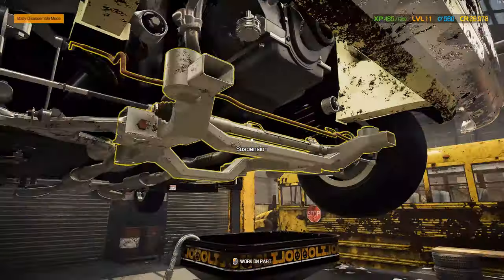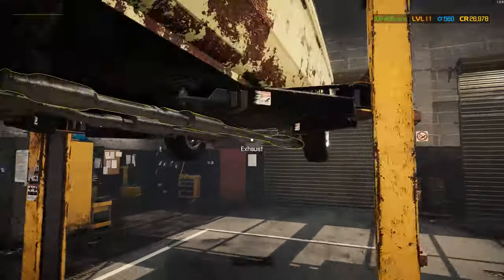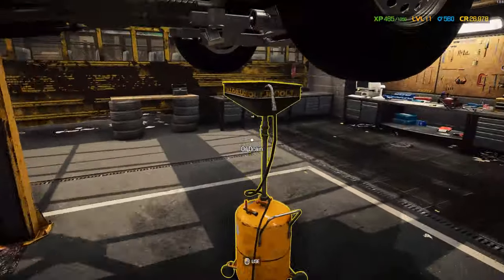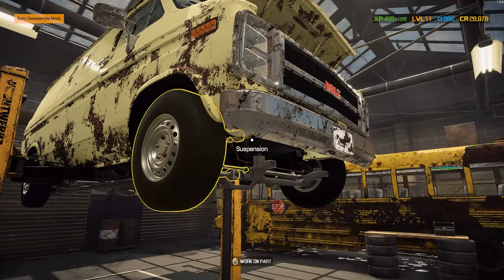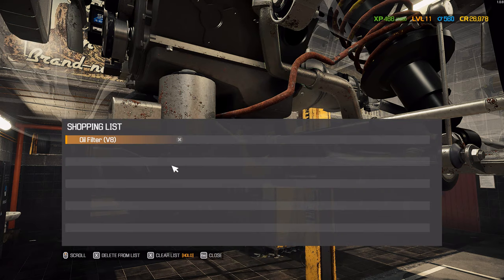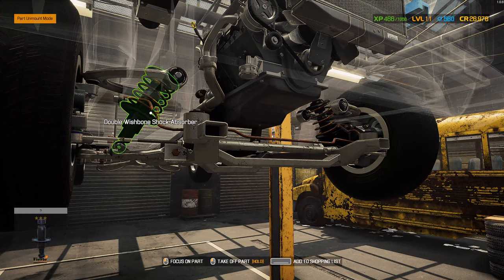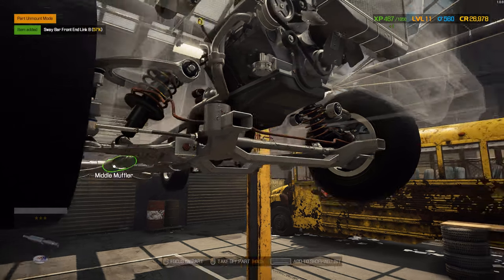Wow, look at that suspension. It's like a double wishbone up here. It's a solid axle with leaf springs at the rear - but then again, it is supposed to be a van to carry heavy stuff. Still, that's not going to be a very nice ride. While we're down here, let's get rid of the oil filter before we forget and get a new one. Let's make sure there's nothing else on the shopping list - that's just the oil filter. Front sway bar - I should be adding items as I take them off so I don't forget what I've added.